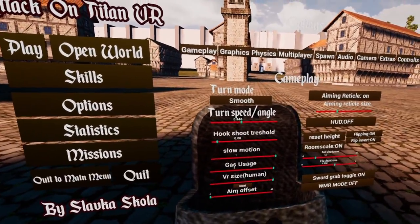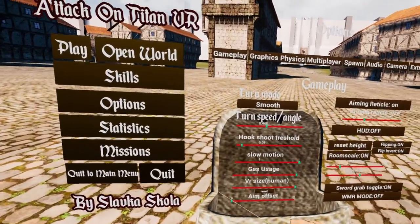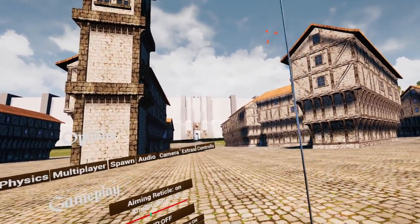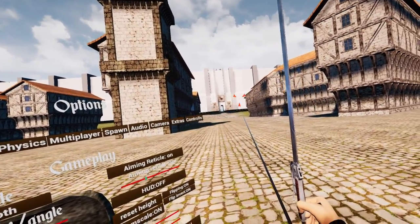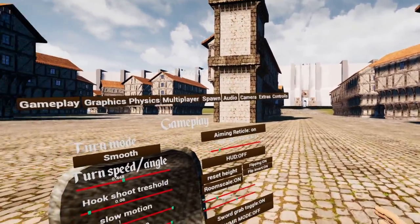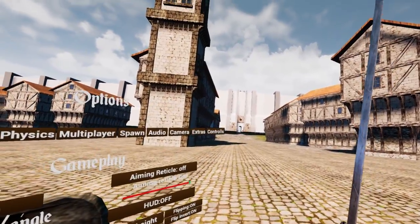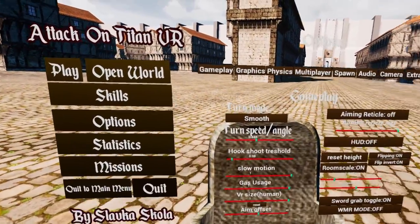Now for aim settings. Your aim offset changes where your reticle is in comparison to your blade, and also changes where your grapples go. Turning it down lowers the reticle and adjusts where your grapples aim as well. For reticle size, you can turn it down for a smaller reticle or increase it for easier visibility. Later on, if you wish, you can turn your reticle off entirely — this is nice when making gameplay videos.